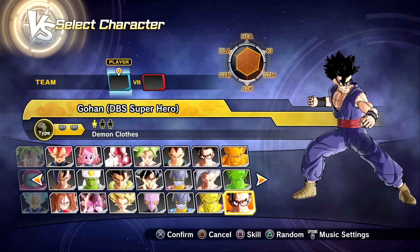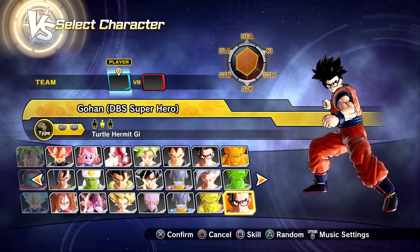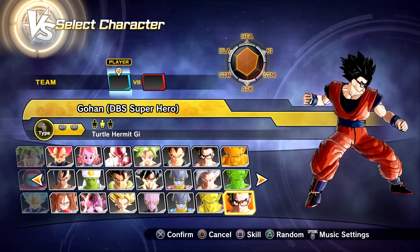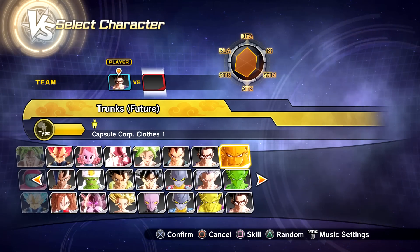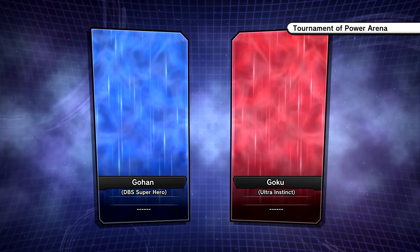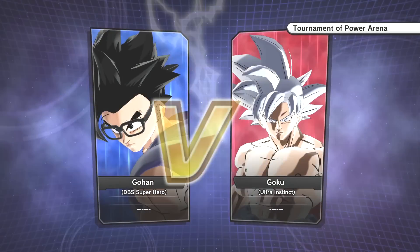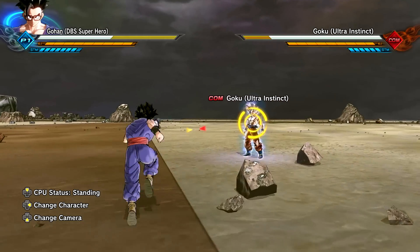Let's showcase Beast Gohan. We have three different presets: Preset one is the Superhero outfit, Preset two is the original Turtle Hermit's gi from Ultimate Gohan by the Revamp Team, and Preset three is the Great Saiyaman outfit. Let's fight Ultra Instinct Goku — comment down below who you think is stronger. Gohan has three super attacks: a super version of Super Kamehameha, an ultimate version of Super Masenko, and Rageful Special Beast Cannon.